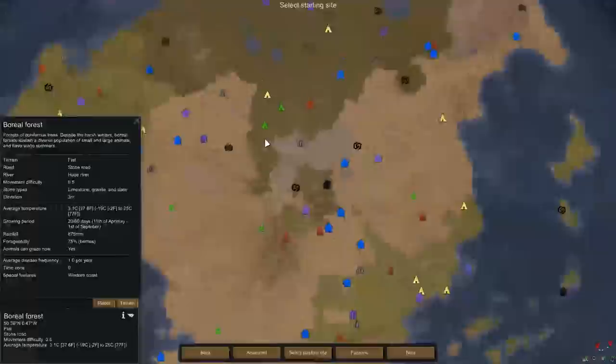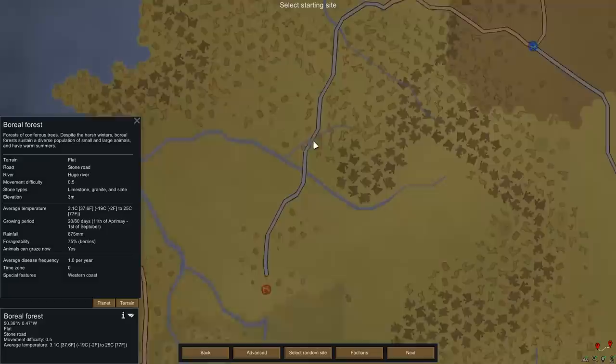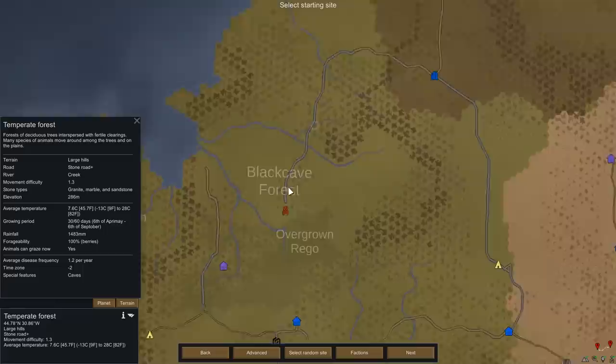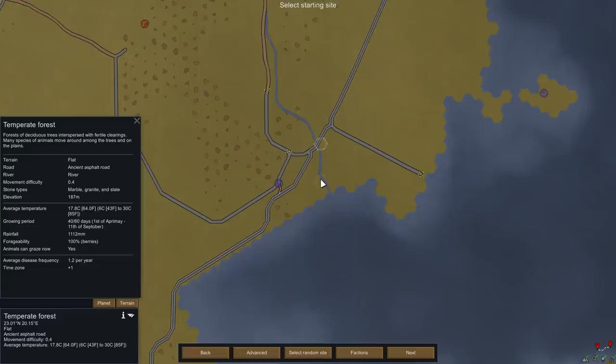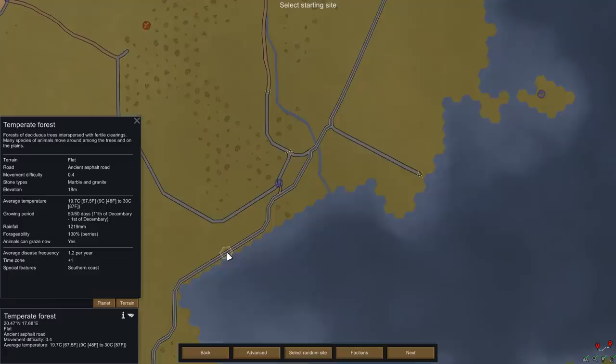We're looking at a boreal forest at 3.1 degrees — a little bit cold. I'm looking for somewhere on a river and on a road, which would be the perfect scenario. We want to be well connected and able to go loot other abandoned cities and visit other settlements. Something with an asphalt road and a river could work. We could also go somewhere by the sea on a big road.